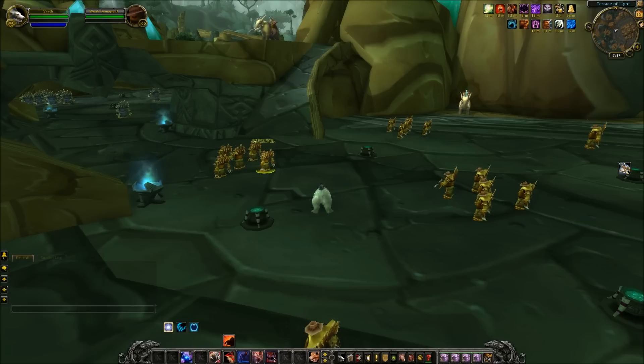A big PvP change: Cyclone now shares diminishing returns with fears. So if someone uses a fear and then you use Cyclone, it would be cut in half — it's just putting it under the same umbrella of diminishing returns. It can also be cancelled by immunity effects such as Divine Shield and Ice Block, and it can be dispelled by Mass Dispel. It's a huge nerf to Cyclone, basically just bringing it down to Earth with all the other specs.